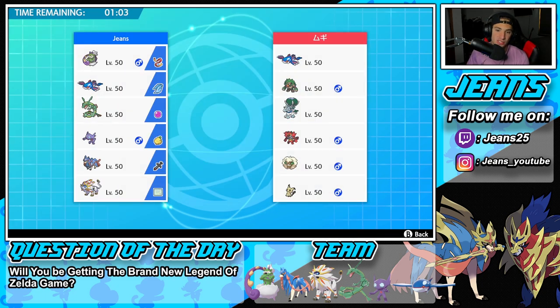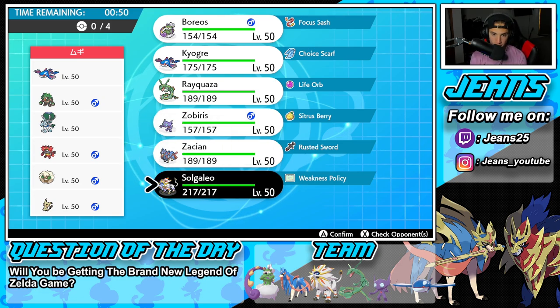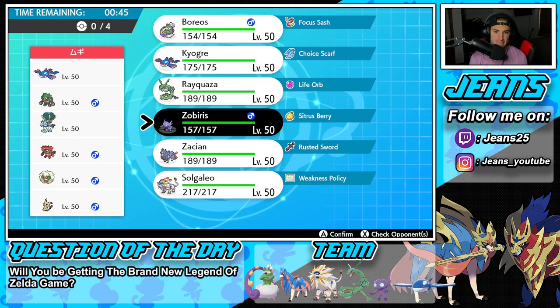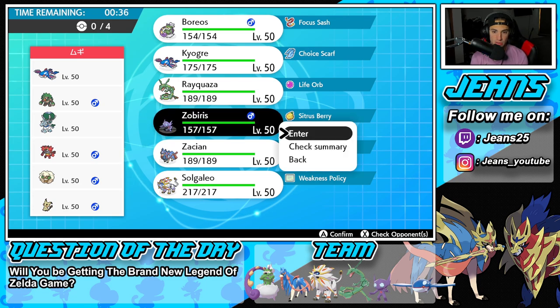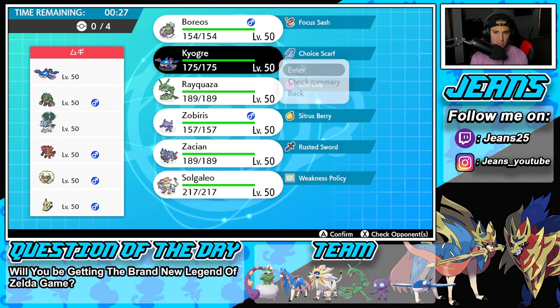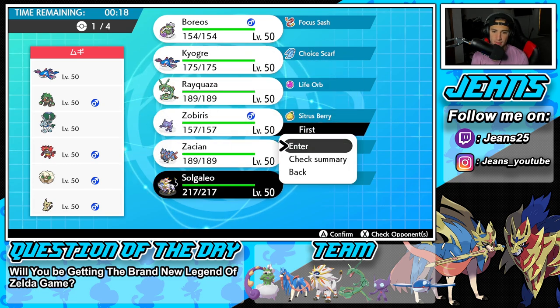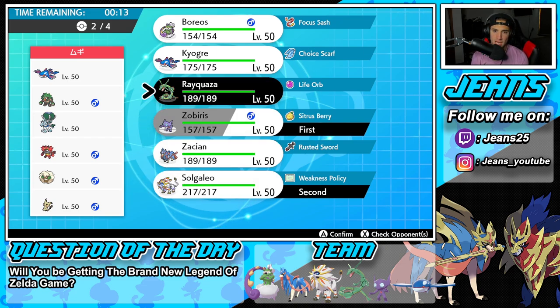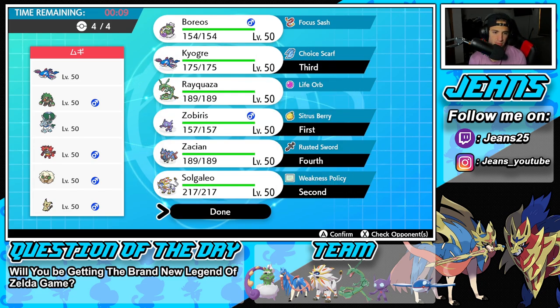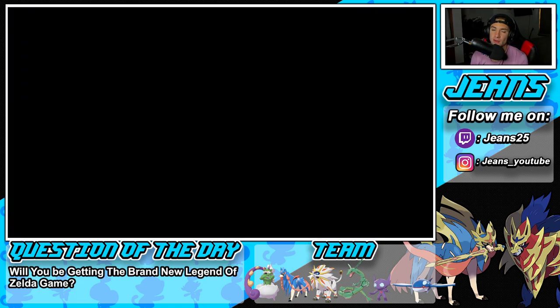Hopping into battle number two - going up against a similar team. He has Kyogre, Calyrex, Incineroar, Rillaboom, Whimsicott, and Mimikyu. Trick Room is definitely an option. I could go Solgaleo here, but he might go Mimikyu to pop Trick Room. I'm going to go in with Sableye and Solgaleo - I can eventually Quash Pokemon and roll from there. I'll bring Kyogre in the back end and have Zacian floating around. Maybe I should have went Rayquaza over Kyogre because Rillaboom's a problem. But Kyogre can always be solid.